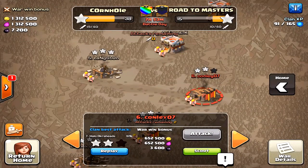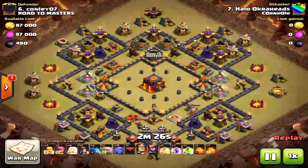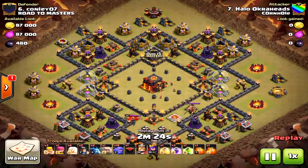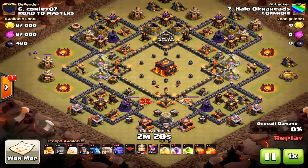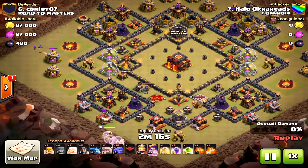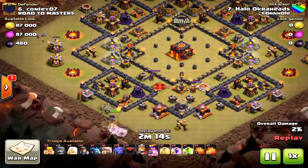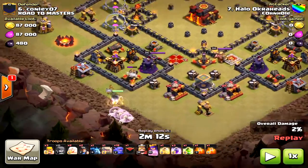Welcome, okra heads! It's Halo. Okra heads here — Town Hall 10 bowler attacks, post-update. The healers will be taken out by air traps. This is the first attack. I chose bowlers because ring-type bases are susceptible to them, and I was going to use some miners to get to the core.